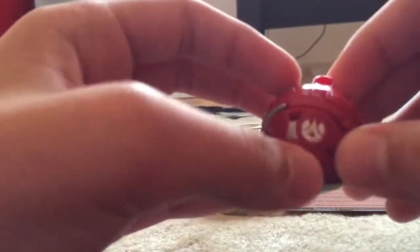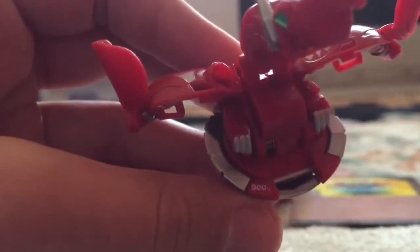Next we're going to go to Iron Dragnoid. Iron Dragnoid is an evolution of Dragnoid. It came in Mectanium Surge, season four, and it is Pirates attribute. It has a really long neck and a tiny head with three horns. Its printed G power is 900 G's — you can see it right here. You can open it up, and he looks like a mechanical Bakugan, not like a normal Dragnoid would look.